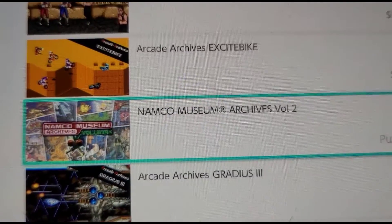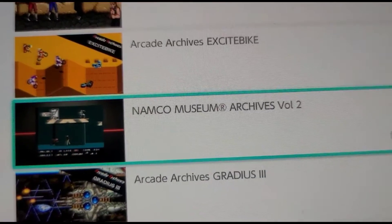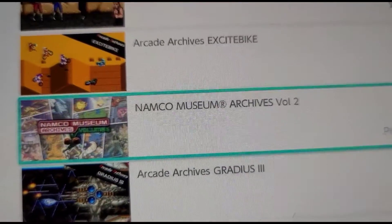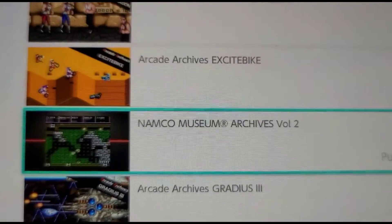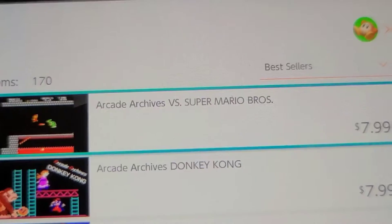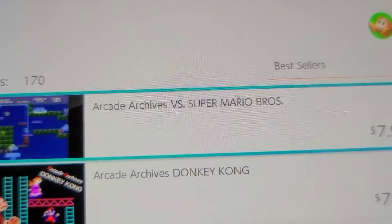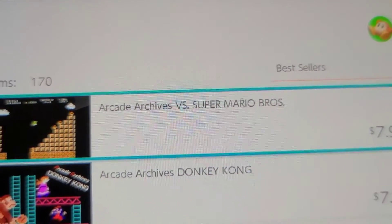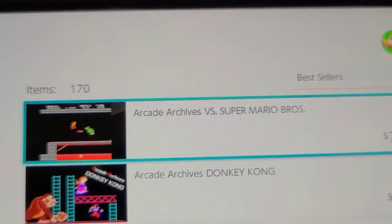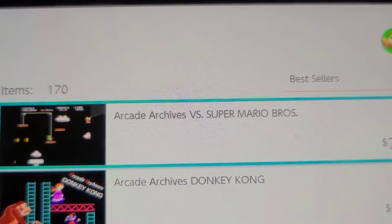Of course, with the exception of Nintendo, most of them are from third-party gaming companies that are either still around or no longer around, like Namco, SNK, Data East, and so forth. Speaking of arcade games by Nintendo, this features Versus Super Mario Bros., which is pretty much the arcade port of the NES Super Mario Bros. game, except they added an extra secret level.